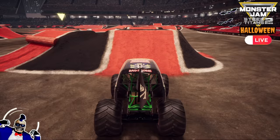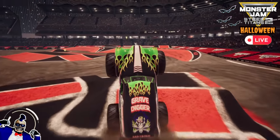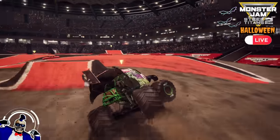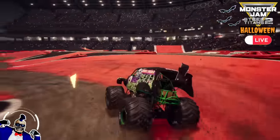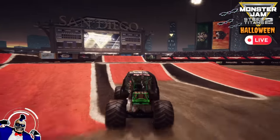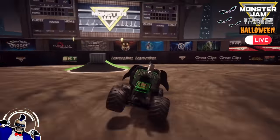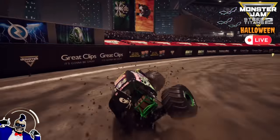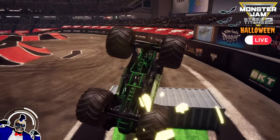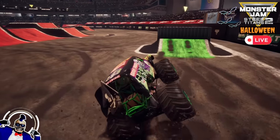Coming up next from Team Bones, we've got Grave Digger! Grave Digger getting things started with a wheelie, gets a nice bicycle, scanning the freestyle arena. Heading for the big ramp, he goes with a sky wheelie — I think he wanted to go with a blind backflip but backed out right at the end, must have thought he didn't have enough speed. He's heading for the backflip box, and Grave Digger lands the backflip with a moonwalk!